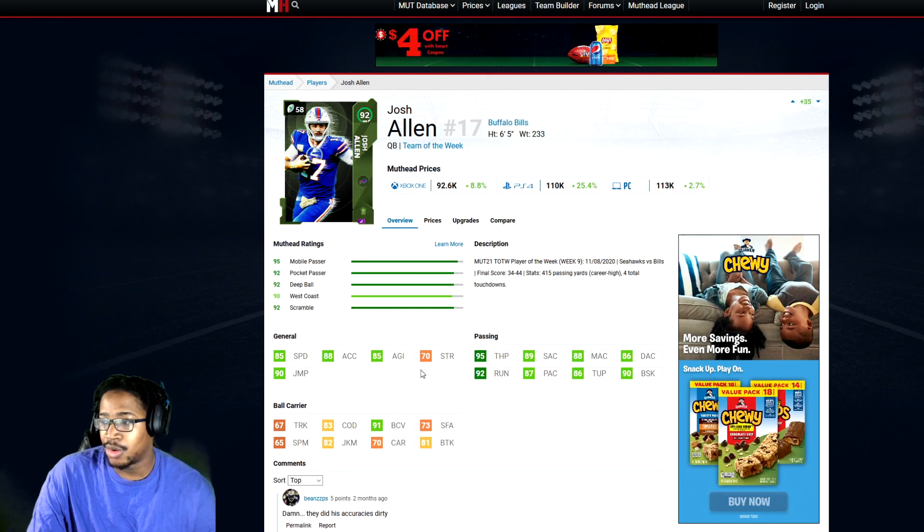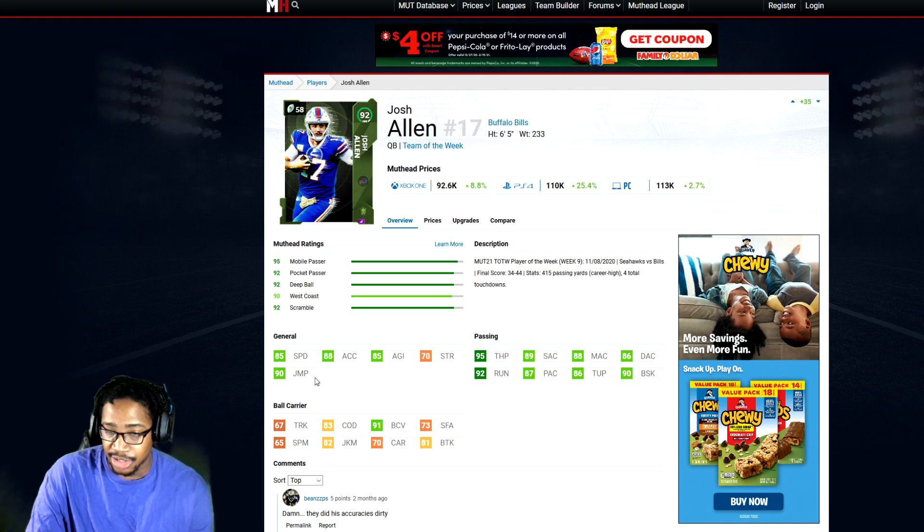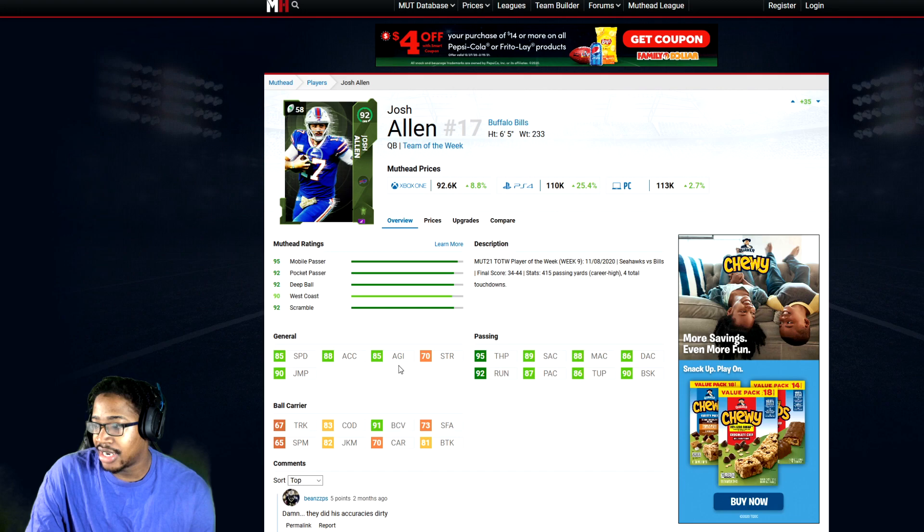I'm also going to go with Josh Allen. The reason I picked him is because of the speed — good speed — and also great throw power. 85 speed, 88 acceleration, 85 agility, 95 throw power, 89 short, 88 medium, 86 deep, 92 throw on the run, 87 play action, 86 throw under pressure, 90 break sack. Overall another strong arm archetype. I don't think you need escape artist. You just really need Pocket Dead Eye, Hot Route Master, Gunslinger. You'll be fine.